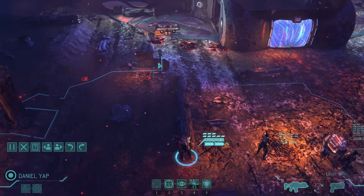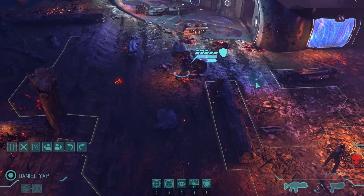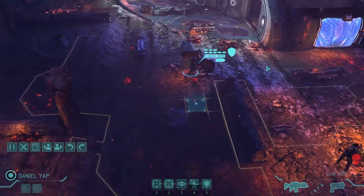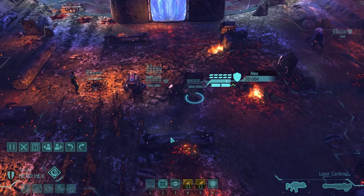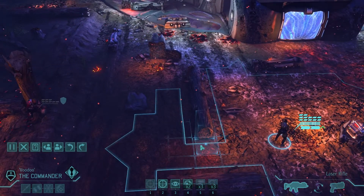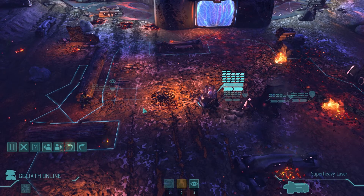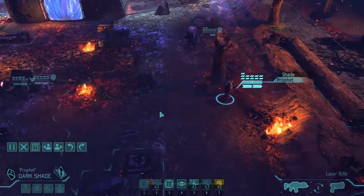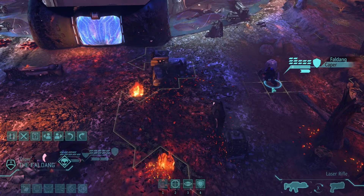We're going to move Faldeng to the meld now, finally. We're going to move Daniel up to this full cover — and you found the outsiders. Two outsiders — it could have been a lot worse. I'm tempted to pull you a long way back actually, draw them towards us. We know there's going to be more aliens in there and I don't want to trigger them. So pull back, Daniel — you did good. Everyone else is going to find some sort of cover. I wish I had more full cover, but this is our lot. Overwatch, basically.